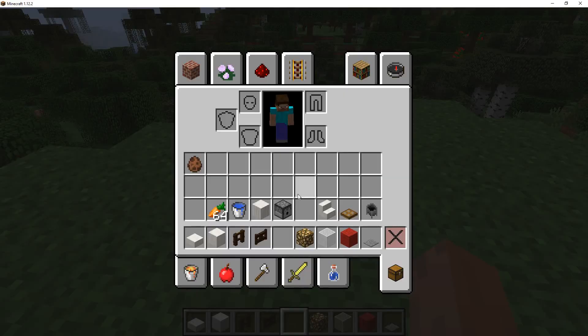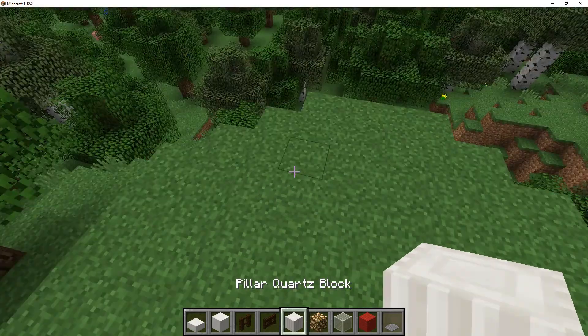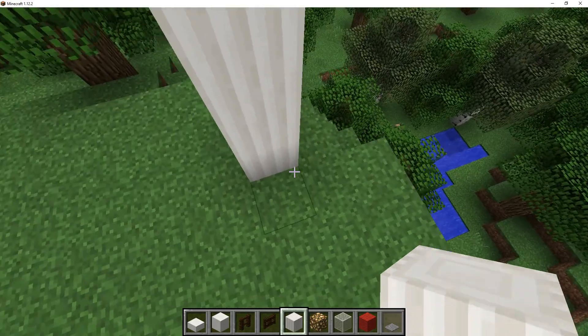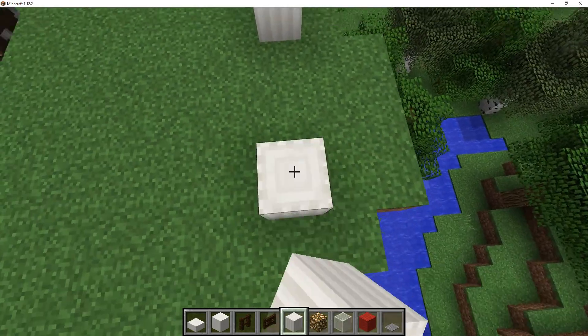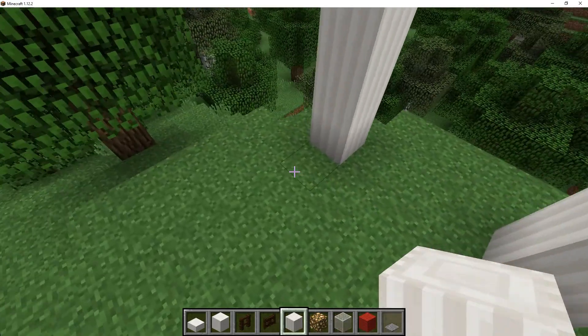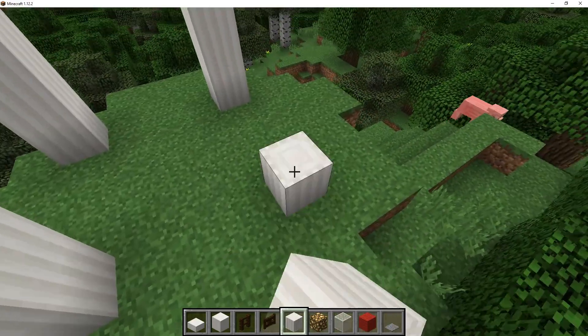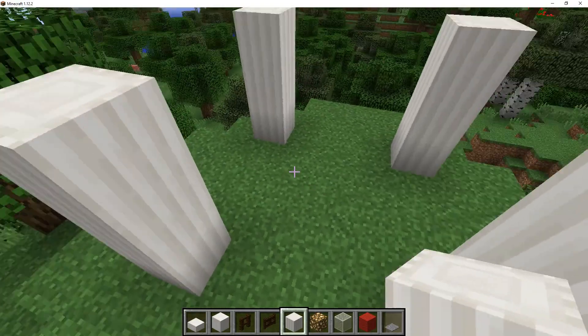So to start off, get your Pillar Quartz Block and build 3 up, leave a 3 block gap, and then build 3 up again. Do the same thing until you have a 9x9 space in the middle.